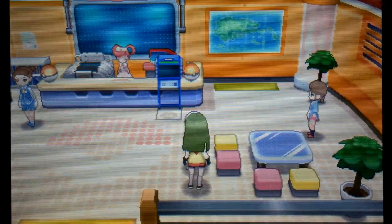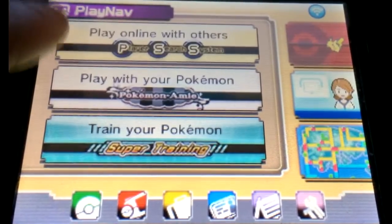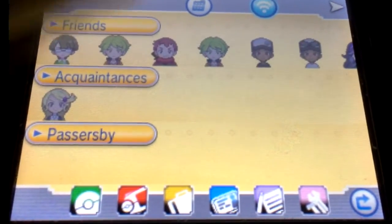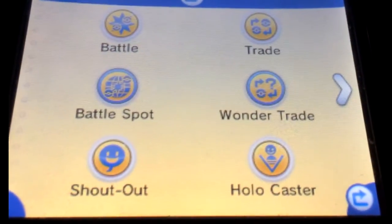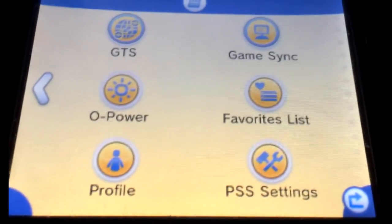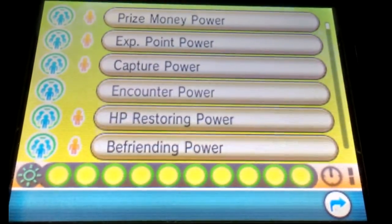The O-Powers are located on the bottom screen on the play-online-with-others screen — hit the little circle and you can level up each of your O-Powers. The way to level them up is just to use them. I highly recommend playing online so you can use your O-Powers on other players, because using them on others cuts the cost in half and gives other players a chance to use their powers on you — everyone helps everyone else level up their powers.